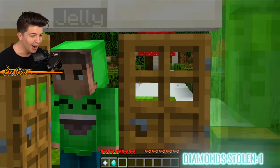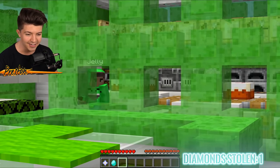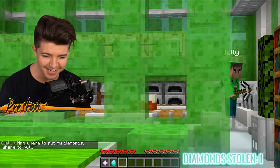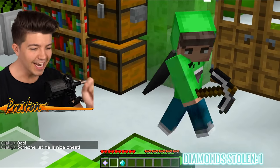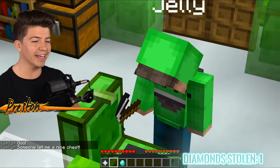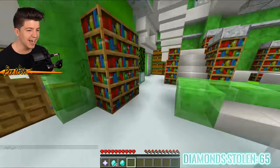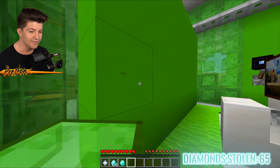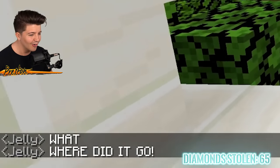Jelly came back in his house — he doesn't have any iron gear on. I think he's taking a break to eat cake. Yes, Jelly — put your diamonds in here! Oh my gosh, he's going to put his diamonds in his chest! Jelly just put 64 diamonds in our chest. Now it's time for us to leave very fast before he notices that we just got up and left. He's freaking out in the chat — go, go, go, go!